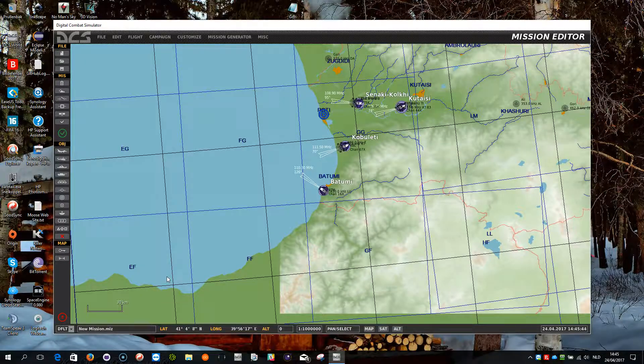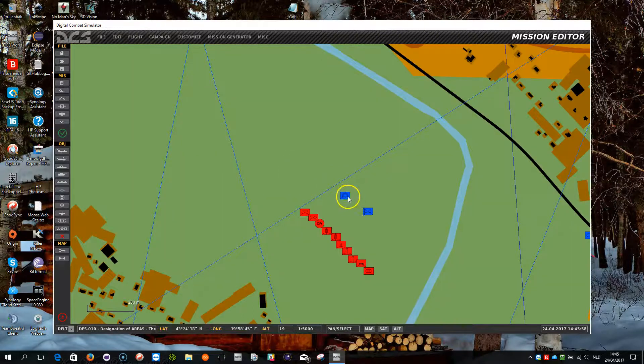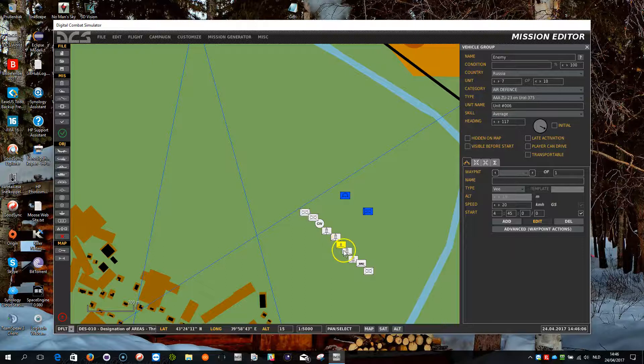I've switched to window mode because of a problem in DCS where you just cannot switch windows anymore, and I can't access my recorder. So in Windows mode then. Let me open the mission again — now I'm going to demonstrate the prioritized targeting of the designation system. You see here a couple of SAM targets which provide a much higher threat level than a normal tank for an air-to-ground scenario.